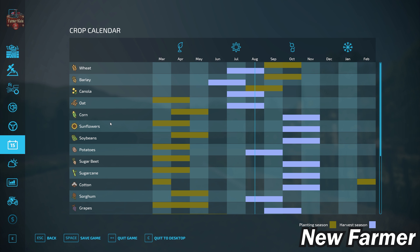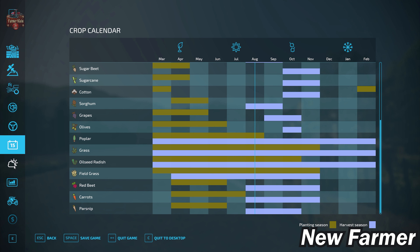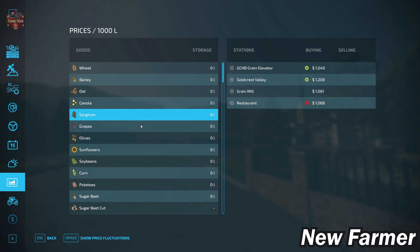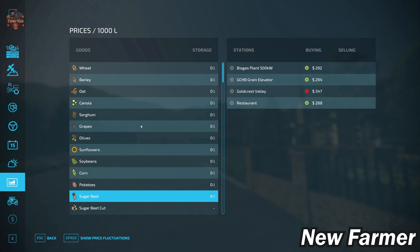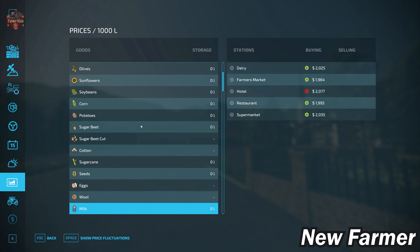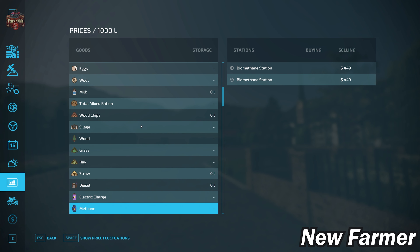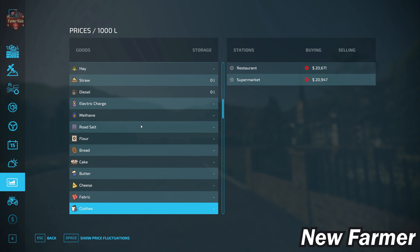Looking at our crop counter, we have the standard base game crop counter available in Farm Sim 22. On the prices screen, we do have the ability to sell all base game crops, as well as eggs, wool, milk, silage, hay, straw, and grass. Continuing through, we can indeed sell all base game production items.